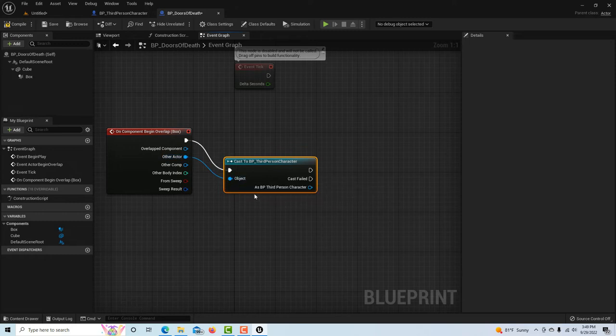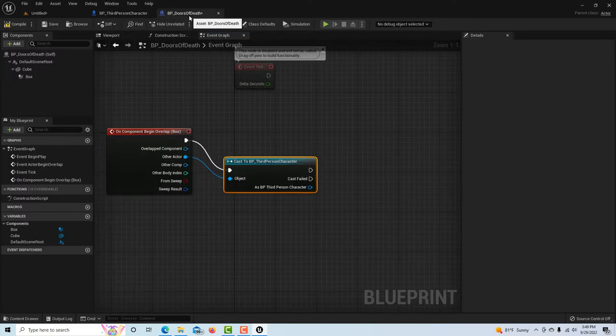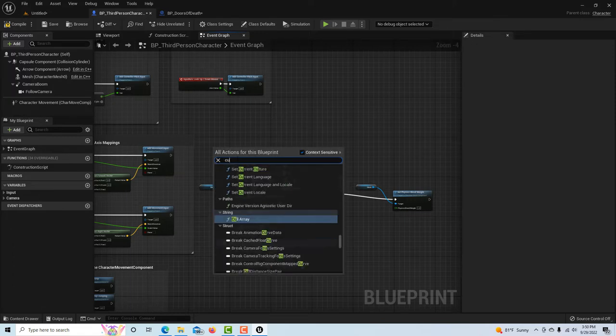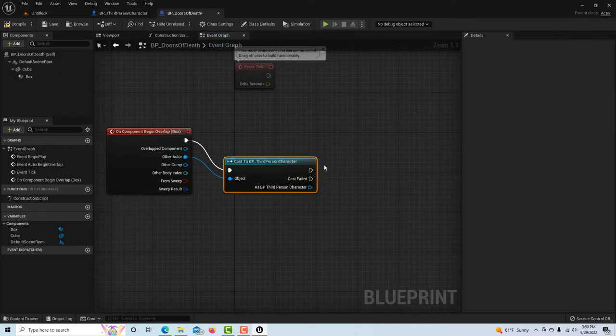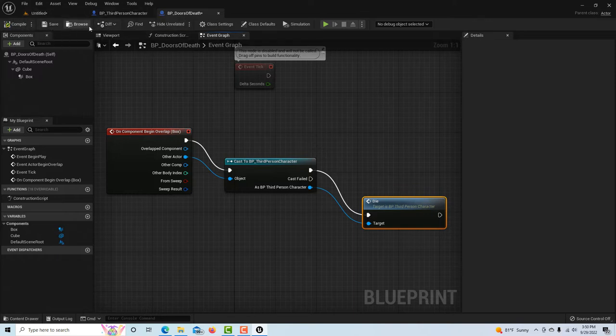Now we want to call that function we made. Right now the death is activated only by pressing key 1. Click off and right-click and search for Add Custom Event. I'll rename this event die. Then simply plug this into the function. Compile and save. Now over in the collision graph, we can pull out and type in die — this is our call function node. Compile and save.